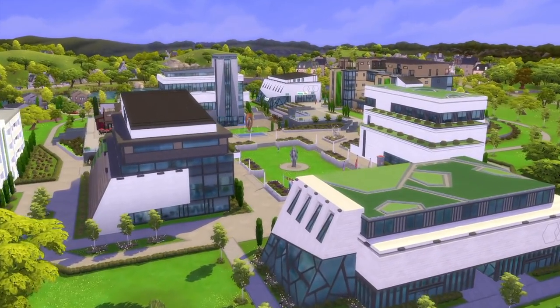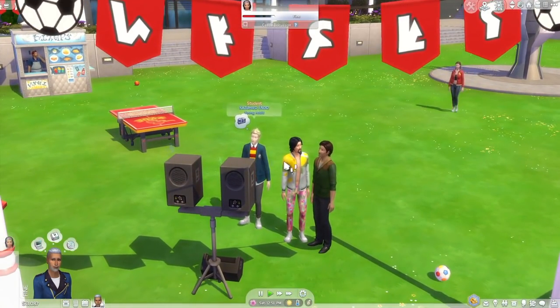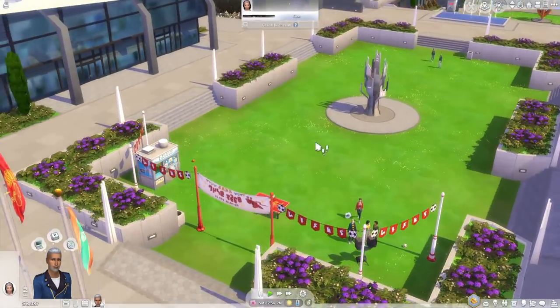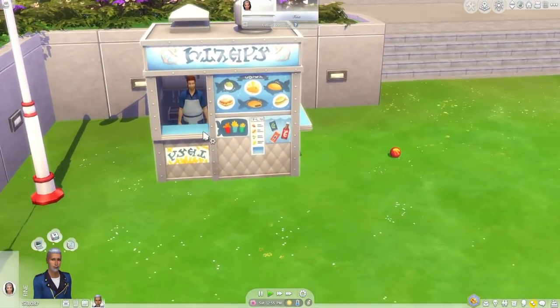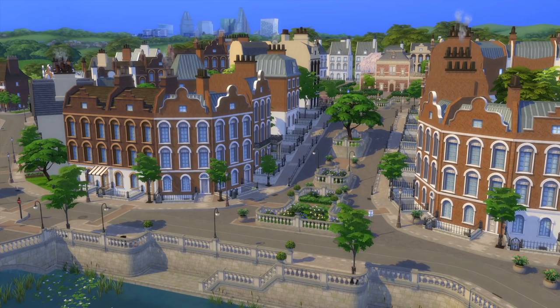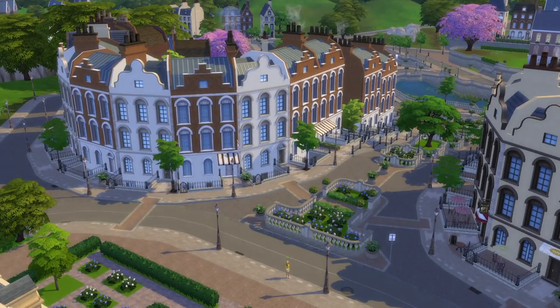Now we move on to the world of Brightchester itself. I would like it to feel more alive in general — mostly I'm going to talk about Gibbs Hill. Even on the campuses I don't feel like there are enough Sims walking around, though maybe it's because I don't have that many Sims living in Brightchester right now. Even still, I would expect more townies to fill the void. I also wish in Gibbs Hill we could live in at least one of these row houses, because it makes this section of the world feel particularly hollow. If we could live in one or two of them as a sort of apartment shell, I think that would be really cool.